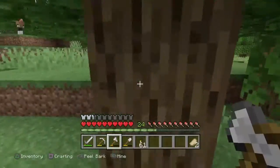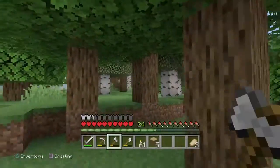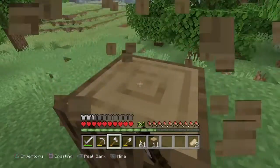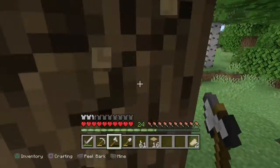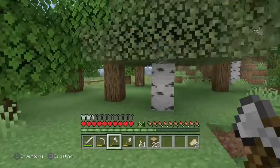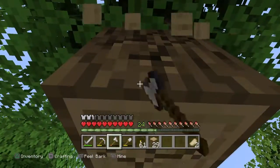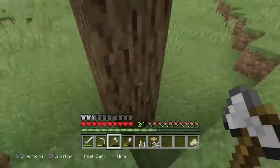I think you can also craft leads from slime balls and string, but I'm not sure if that's in this version. I just find it easier to kill the wandering trader to get his leads. In the first episode I called them alpacas but they're actually called llamas — I think there is a difference between alpacas and llamas. Either way, I just kill him to get the leads because it makes my life easier.